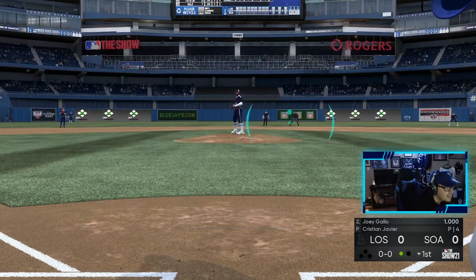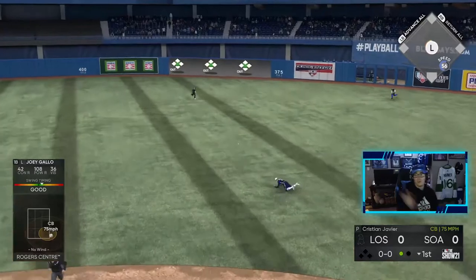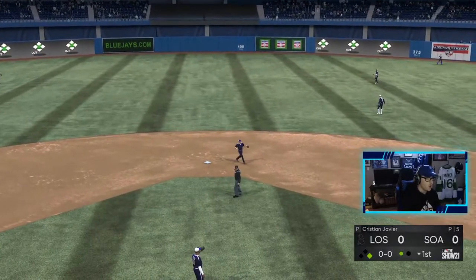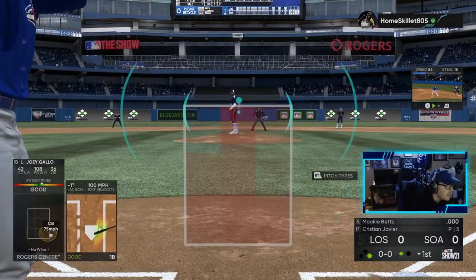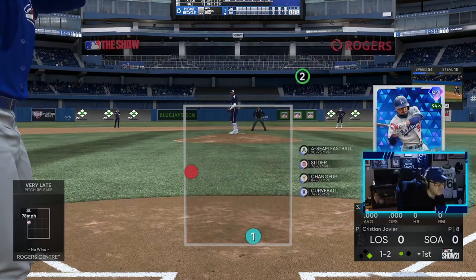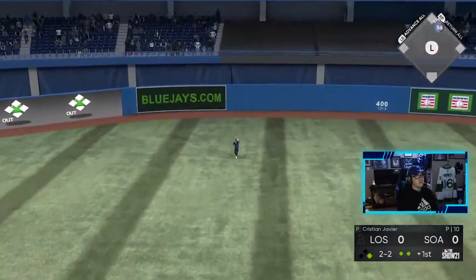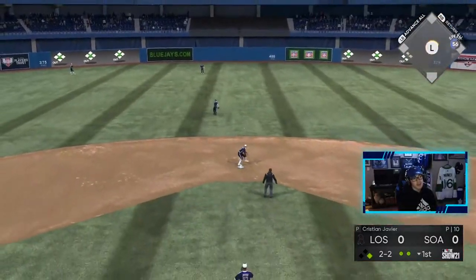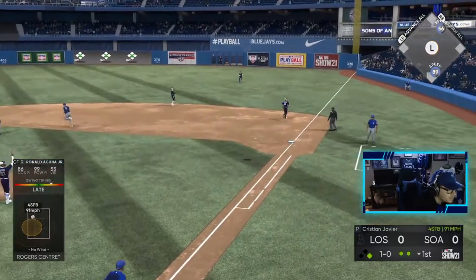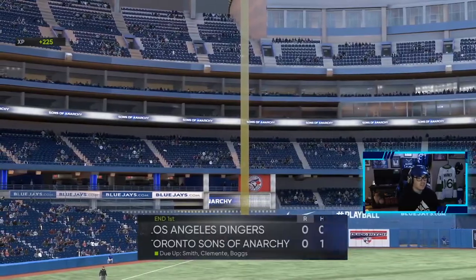Joey Gallo - last at-bat he hit a home run last game, let's see what he can do here. That's a single! This guy's hitting perfect so far in his online career. Good hit by Joey Gallo - first pitch, taking it. We got one on here boys. Now we got Mookie Betts - let's try to get Gallo home here. Good pitch, I didn't like it, I don't think I would have done anything with it. Well-hit ball but flew out to the center fielder. Not a bad hit by Mookie Betts. Nothing going that inning - that's on me, we should have had something there.